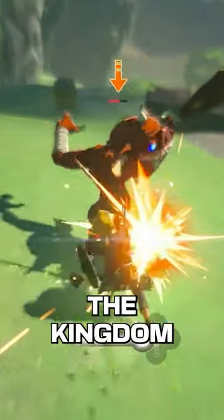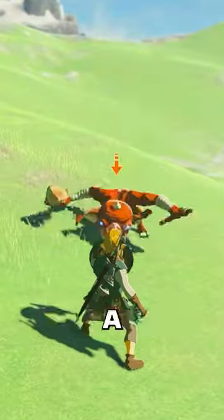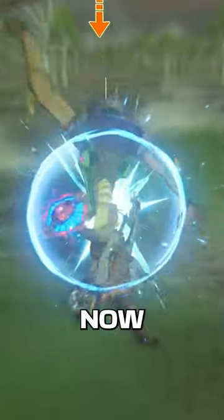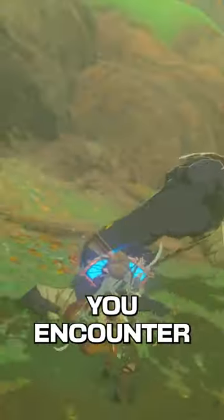This is how you flurry rush in Tears of the Kingdom. This skill is a must-know since it can be a huge lifesaver. To perform the flurry rush, you need to execute a perfectly timed dodge. For this, lock onto your enemy with ZL and wait for them to attack you. Now tap the X button to dodge. Keep in mind that the direction in which you dodge depends on the type of enemy you encounter.